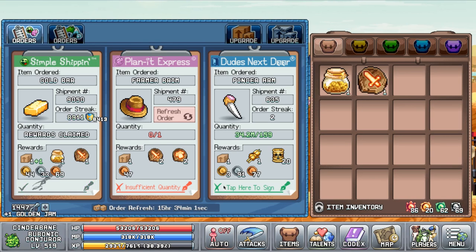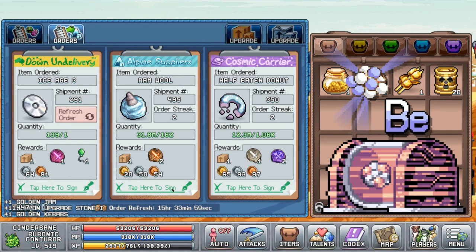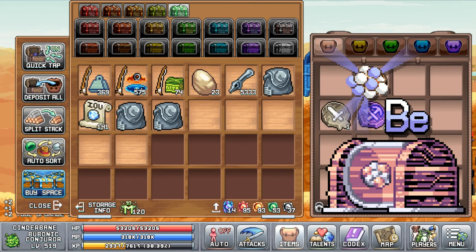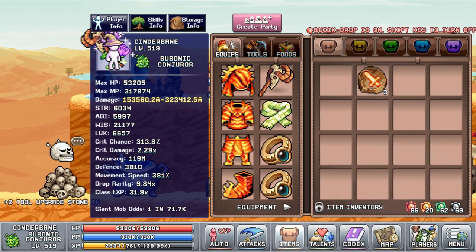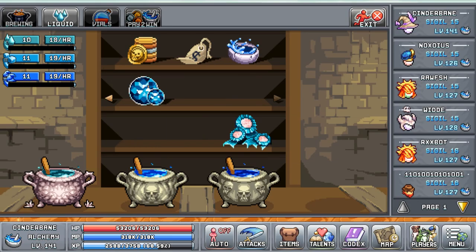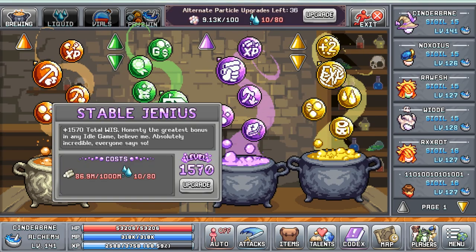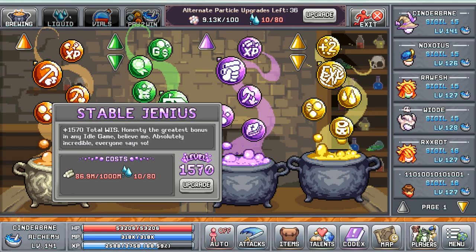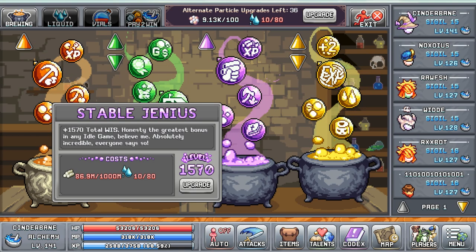You will get new orders for the post office, and if you have the beryllium atom unlocked in the atom collider, some of your silver pens will automatically be converted into boxes. All items in the liquid shop will have their price set back to their start value, and if you have the boron atom unlocked, you will get new alternate particle upgrade uses, so that you can spend atoms to upgrade your bubbles instead of items.